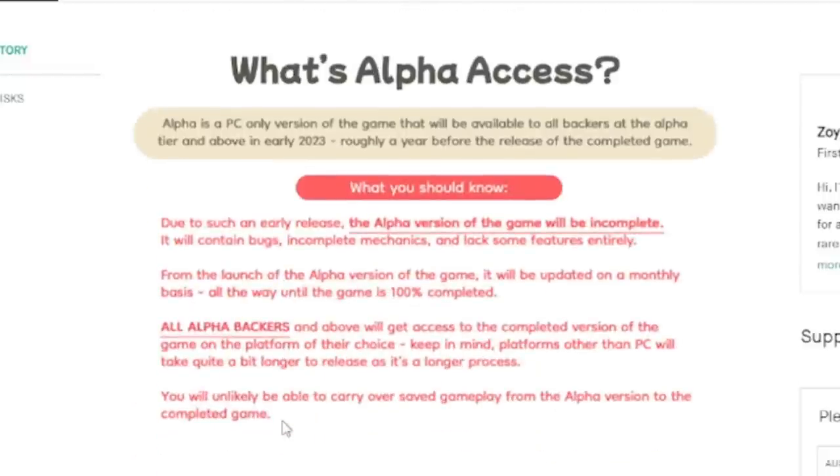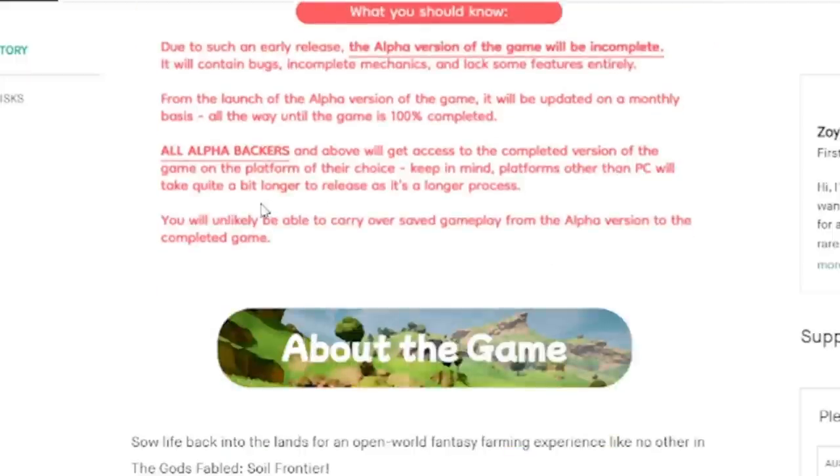They plan an alpha access, currently planned for early 2023 — though as with every Kickstarter, timelines can and probably will change. The alpha will be incomplete and features will be missing, but it will be a good opportunity for alpha backers to get an idea of how the game feels and provide feedback. You won't be able to carry over saved gameplay from alpha to the completed game, but that's the same with most games — nothing surprising, and it's good they're upfront about it.